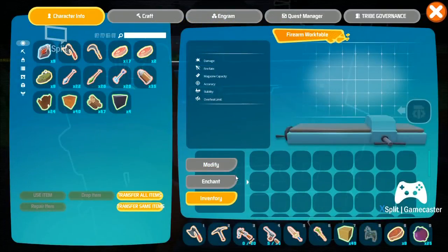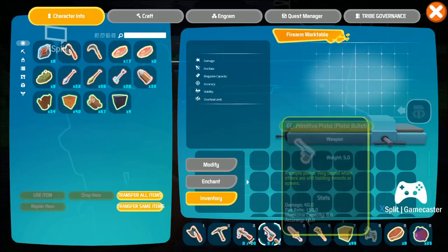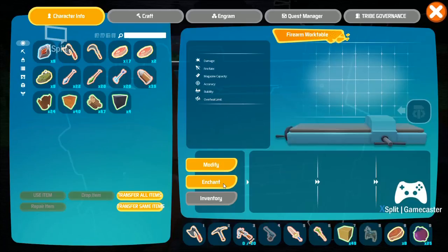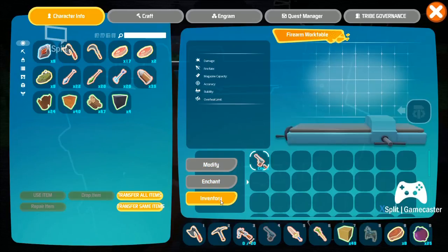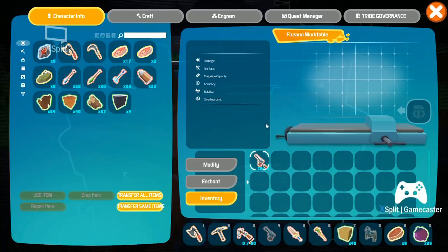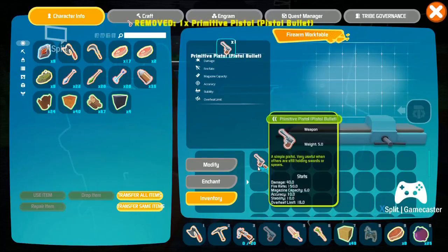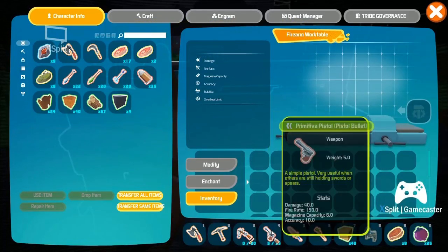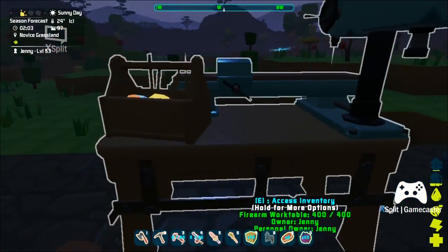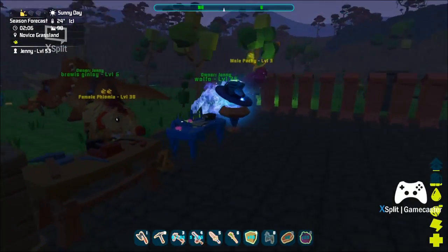So this firearm workbench - I don't know how to use this at all. Can I put the gun in here? There's options for enchant and modify. It is a firearm work table, so how do I use it? Can't exactly put it in anywhere. Maybe it's just that my firearm is not the right type. It's fine.